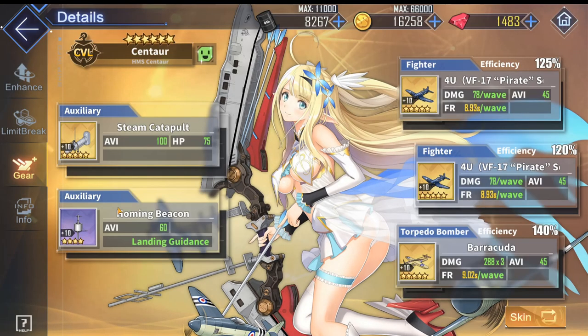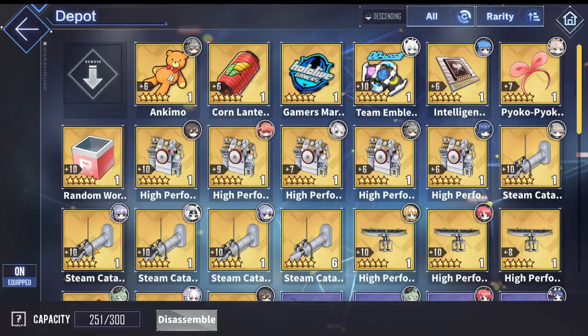Now for her auxiliary slots, they are the same as the other carriers. The best in most cases are the gold steam catapult plus the homing beacon. One of you guys did mention that in world 13 it might be better to use double gold steam catapult for that extra 40 aviation. I do agree — if you're finding it hard to sink ships in world 13, consider swapping the homing beacon out for yet another golden steam catapult.